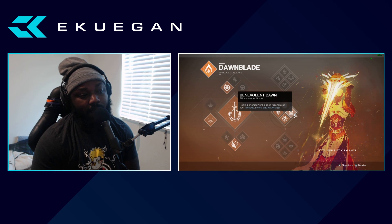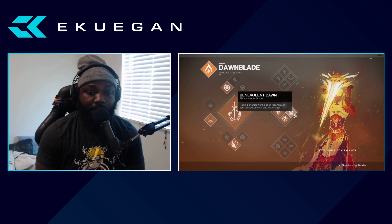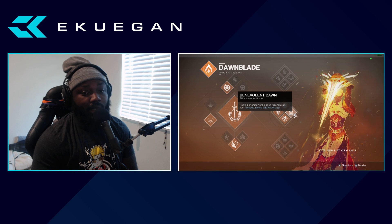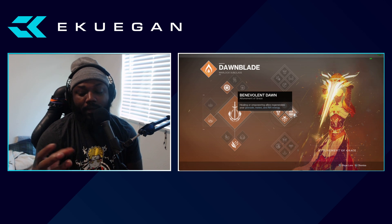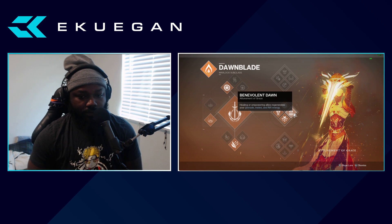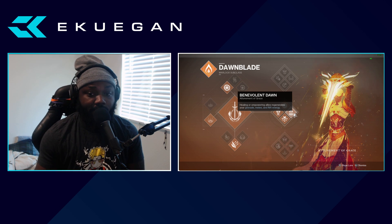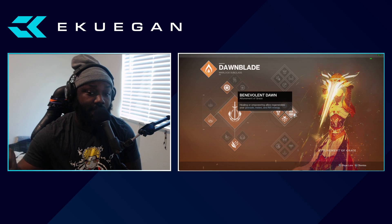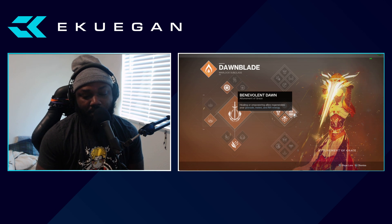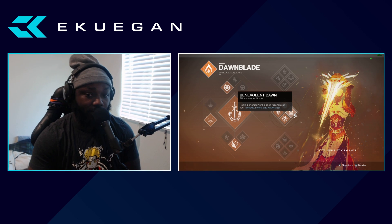Benevolent Dawn — healing or empowering allies regenerates your grenade, melee, and rift energy. If you're going to be playing this subclass, I look at myself as the healer, the medic on the team, meaning I will be healing my teammates all the time. If I grab my grenade and a teammate is hurt and I hit them with it and they walk through it, that's giving me my rift energy back. Rift energy goes back to me, I drop the rift, I get super energy from dropping the rift — it creates a cycle of perfect synergy, consistently having these things when you need them.